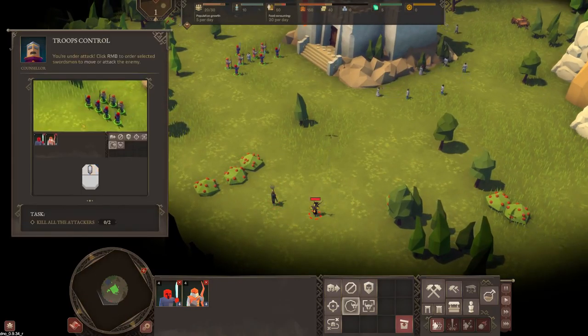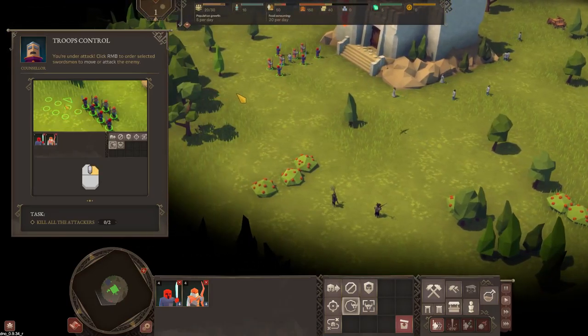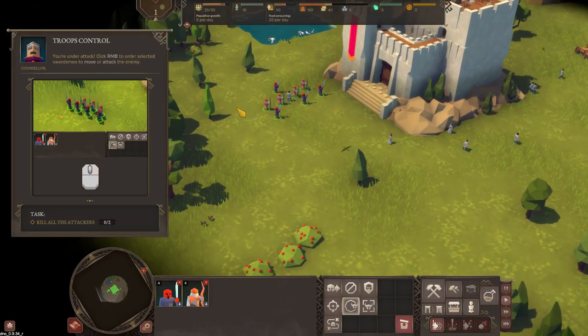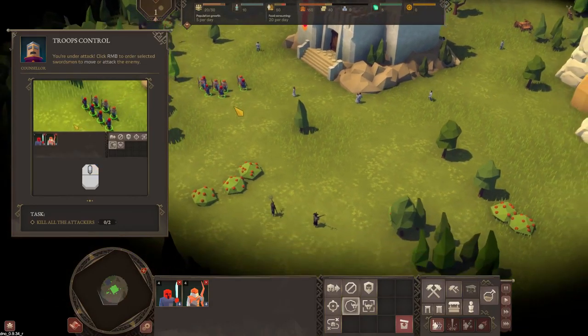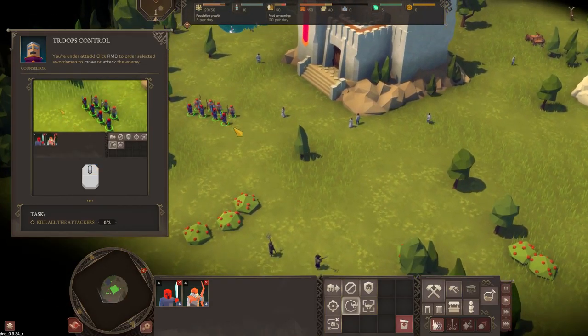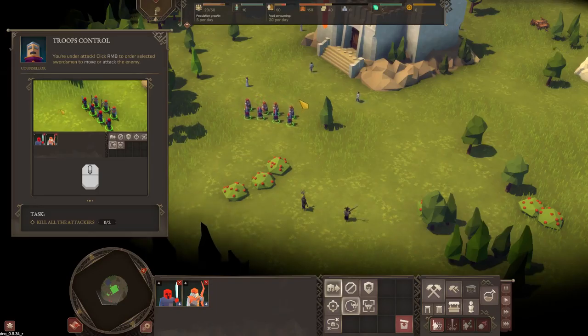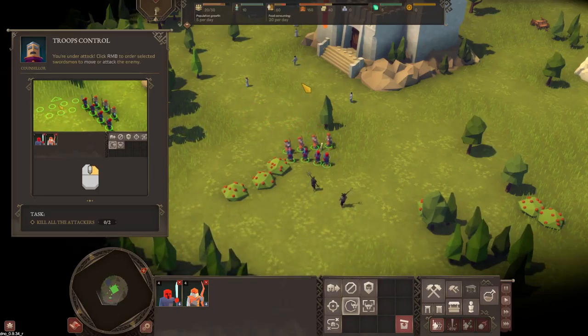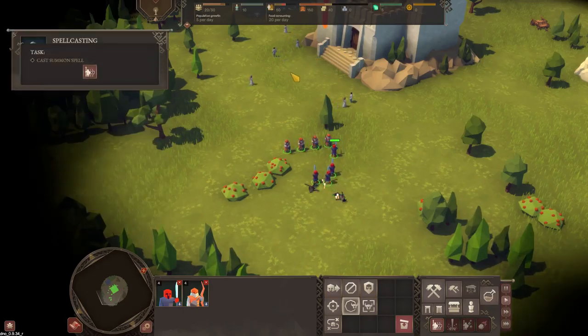There are some baddies there - definitely baddies. You're under attack. Click right mouse button to order selected swordsmen to move. If I right click here they just walk there, so I need to walk over to these guys and kill the attackers. We've got some archers at the back and some swordsmen, so we should be able to take those two out.